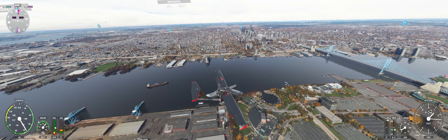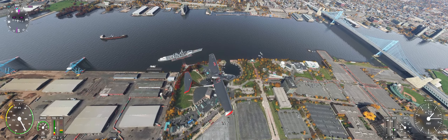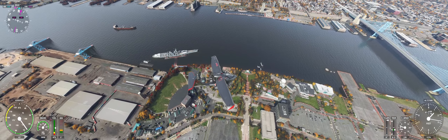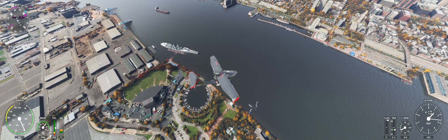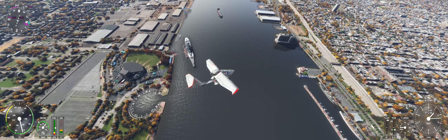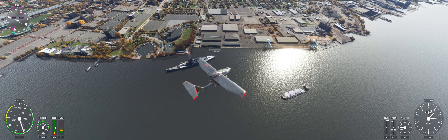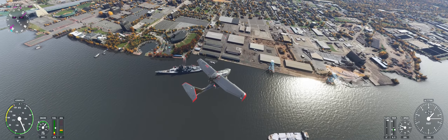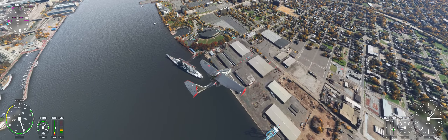The Iowa-class ships were the largest battleships ever built by the United States — only the Japanese Yamato class was bigger in terms of displacement. The ships are 887 feet 3 inches overall, with a beam of 108 feet 2 inches. One of the design restrictions was that they still had to fit through the Panama Canal, so her beam was set at the absolute maximum. She displaced 48,592 tons standard and 58,460 tons full load, with a draft of 37 feet 2 inches.